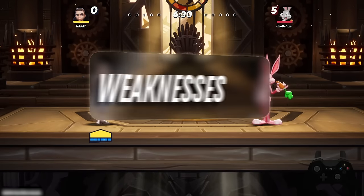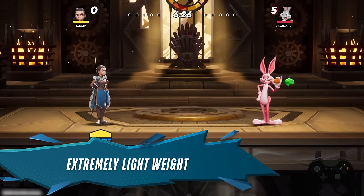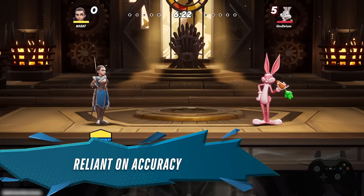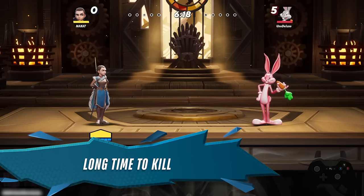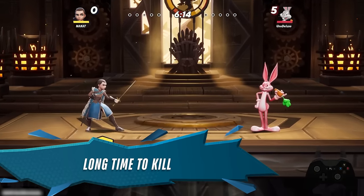Jumping right into it, some of her weaknesses are that she's extremely lightweight, which means she is able to be rung out and KO'd very early. She's very reliant on pinpoint accuracy when striking her opponents, and she takes a while to kill off the top into the top blast zone.